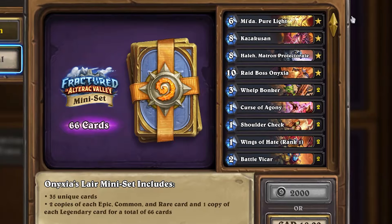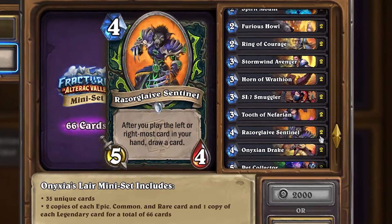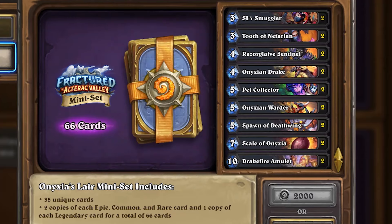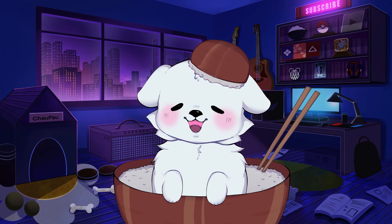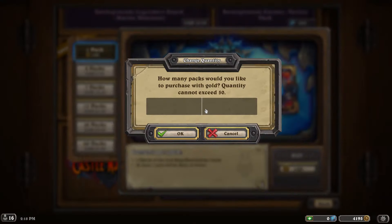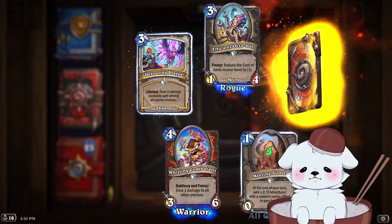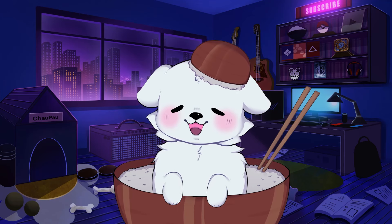Let's start off with the truth. If you're just buying a regular mini set — not the golden one — you are making the best value for your gold in pure gold to card value. For 2,000 gold, you get four legendary cards. That is value. If you spent 2,000 gold on packs, you would only get 20 packs, and that doesn't even guarantee you a legendary card. So if you have the 2,000 gold, it makes sense to just buy the mini set.